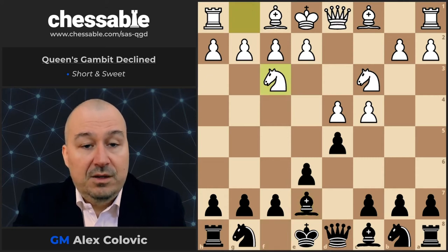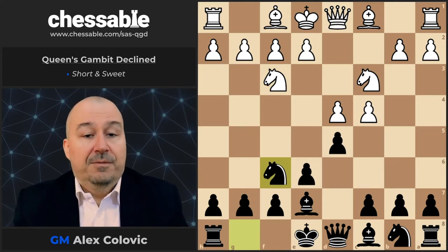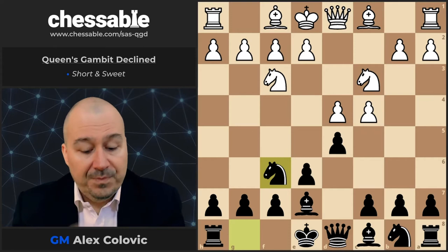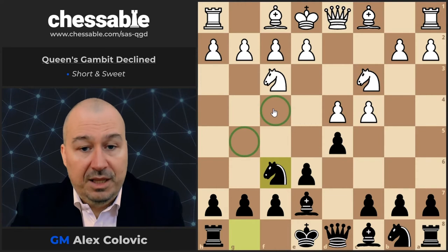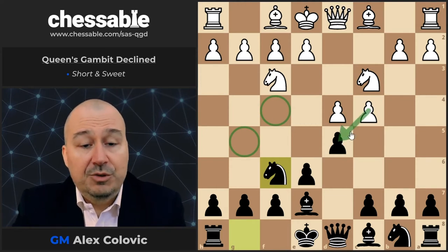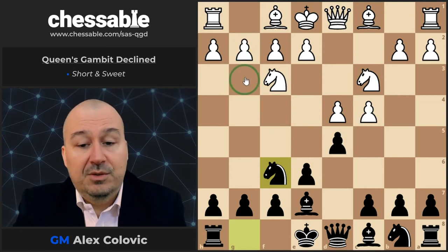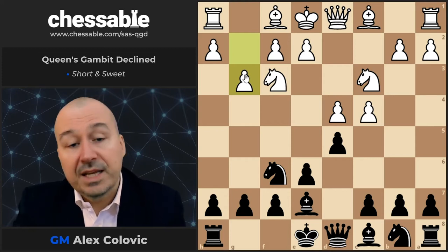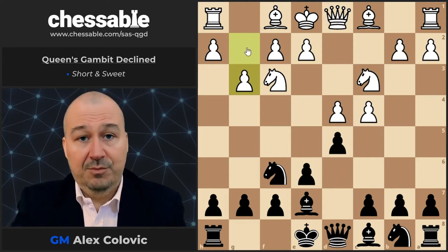So Nf3, going for the Queen's Gambit Declined basic position. The four main tries — there are a bit more, but these four are the most critical — are Bg5 and Bf4, which are the really main lines, the exchange variation which is harmless but we need to know how to react to it, and also the Catalan attempt with g3. The Catalan attempt is gaining in popularity, because everything involving the fianchetto of the white-squared bishop is gaining in popularity.